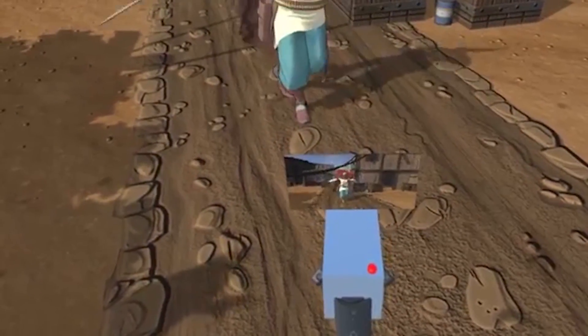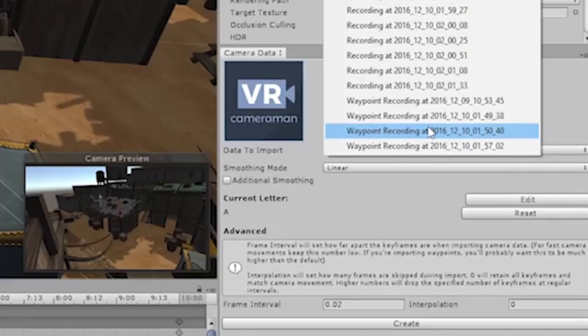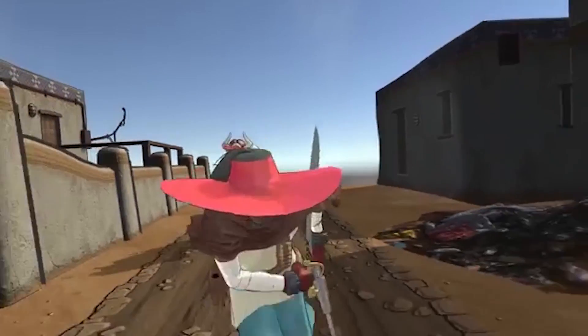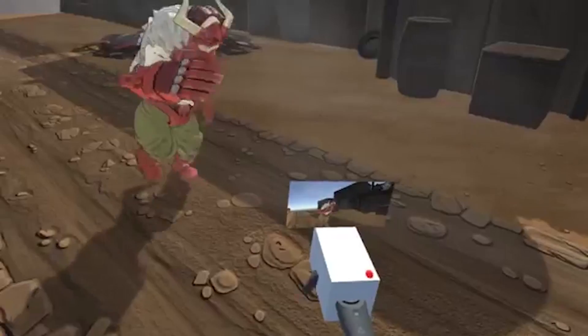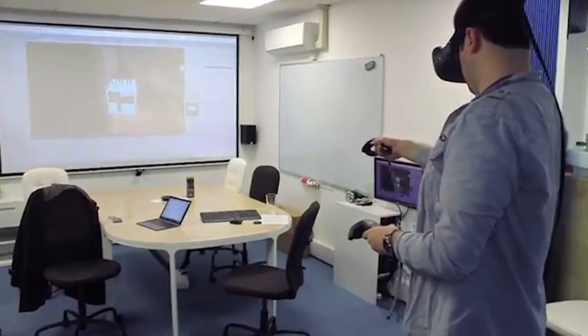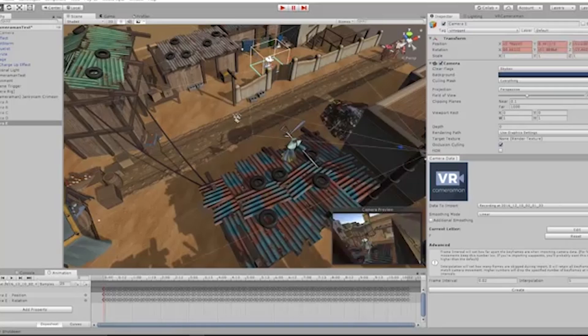Why is it called VR Cameraman? Why is it not just called VR camera person? I mean, women are there too. You essentially get to do amazing things like dolly shots, crane shots, every complicated camera movement that you could possibly think of, but you get to do it in Unity. Created by Abyssal Arts Limited and CS Productions to become the ultimate Spielberg, Tarantino, or Pedro Almodóvar. The VR Cameraman outputs content as native Unity animation files, so this allows every shot to be adjusted with Unity's built-in tools or any other plugins compatible with Unity's native animation files.